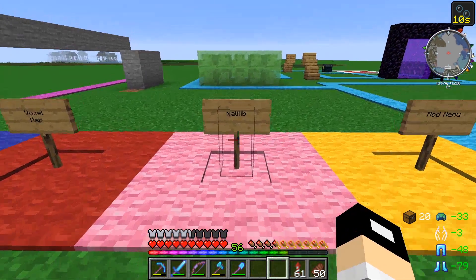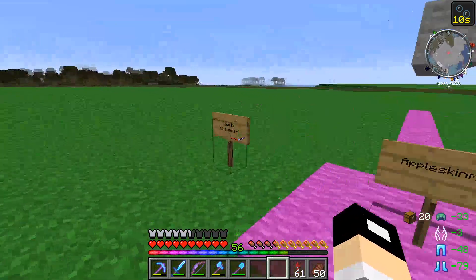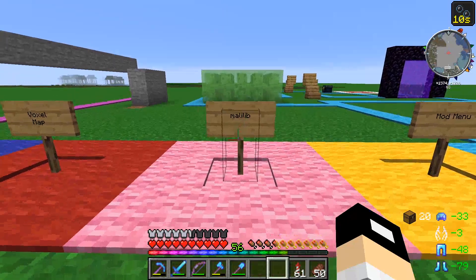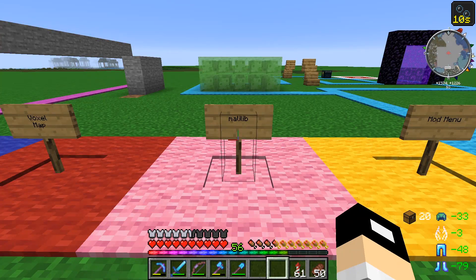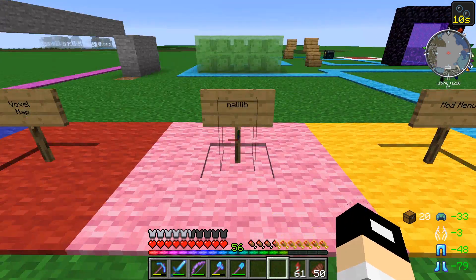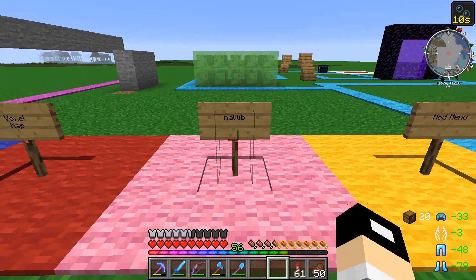The next mod we're going to talk about is MaliLib - not sure how to pronounce it - but this is another precursory mod, sort of like Fabric. You need to have it in order to run any mods from MasaD basically. MasaD is a really awesome mod creator - he produces Litematica, Schematica, MiniHud, and Tweakeroo. If you've ever watched a SciCraft video he's sort of the engine that powers the SciCraft client-side mods. I actually did the channel art on his Twitch - I'm a big fan. MaliLib itself doesn't do anything but it allows you to run those other mods.